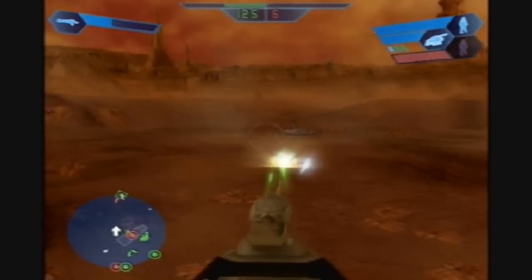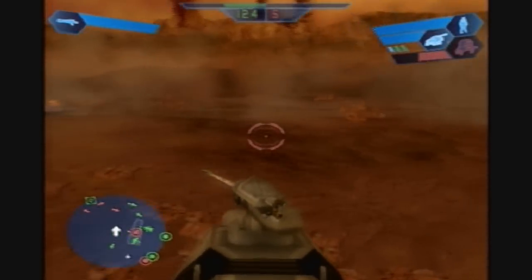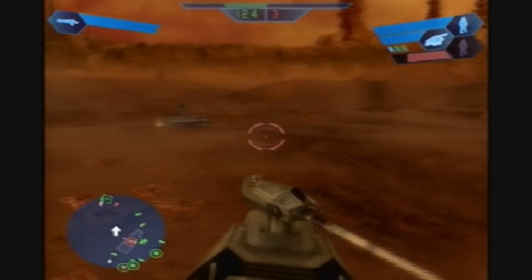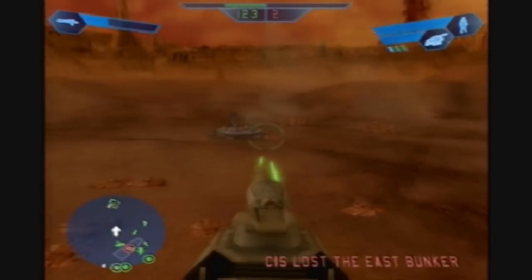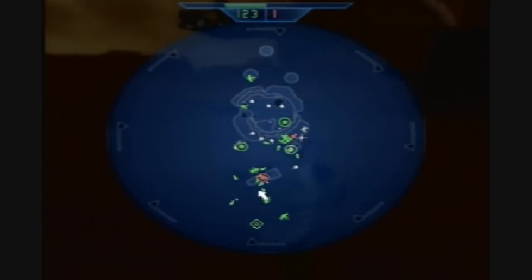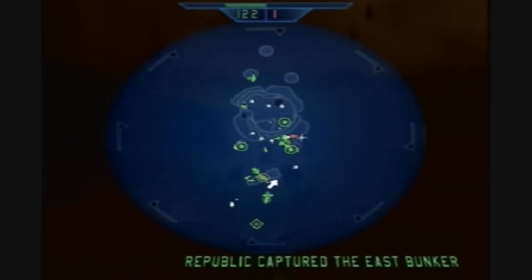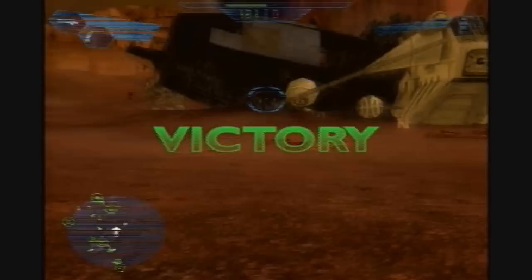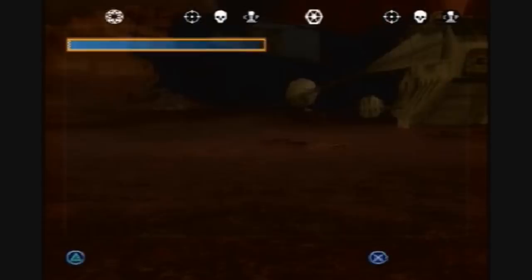The last consistent unit for each side is the pilot. There are differences between each side's pilot — each will have a different weapon. For the Republic, he's got some kind of electric shocker or Tesla thing. The rebels' pilot has a shotgun. The droid pilot has a grenade launcher, and the imperial pilot also has a grenade launcher. They're not as strong as regular thrown grenades, but they can still do some damage.